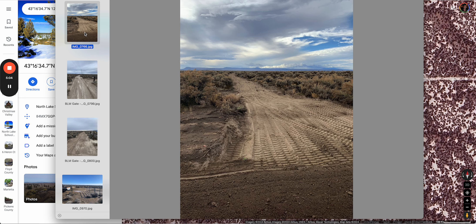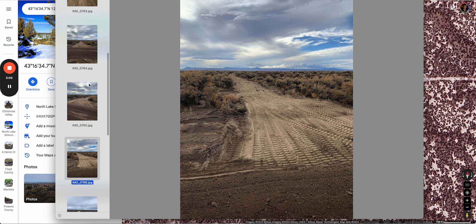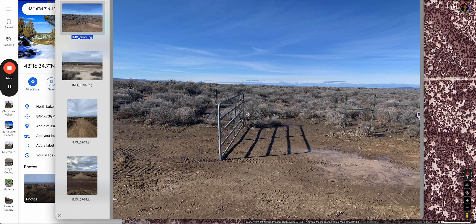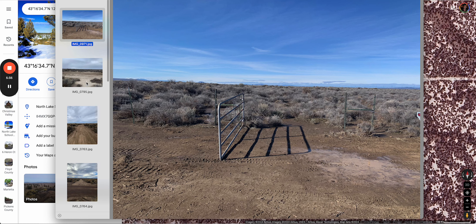Here are some pictures of the road. When you reach the property, we cleared a bigger circle so you can turn around when you want to. This is facing the property. We also added a gate — the property is fenced on both sides.